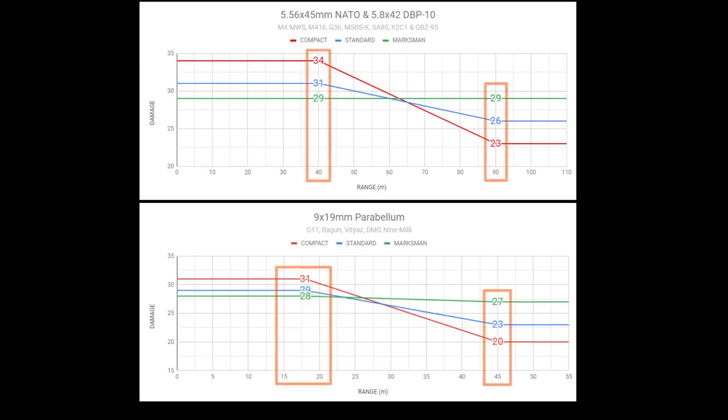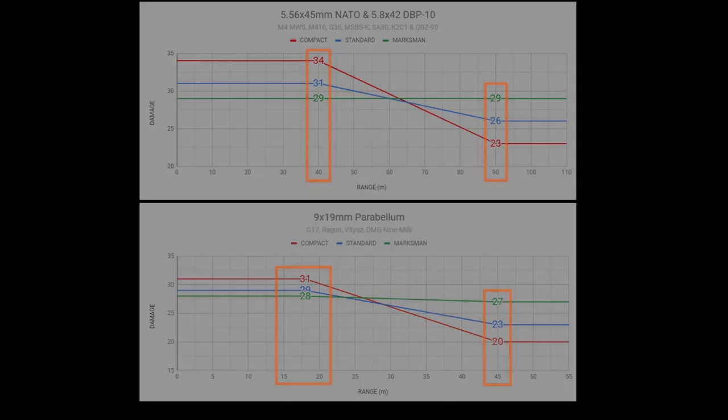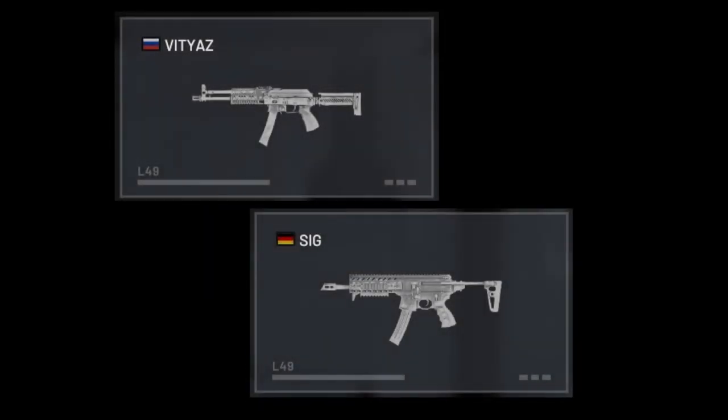and other good loadouts where three weight slots is all you have before having to further sacrifice armor or mobility. But 5.56 provides you with much better range and armor penetration than the pistol calibers used by SMGs, which means better long range performance that was previously not attainable at all for as little as three weight slots.